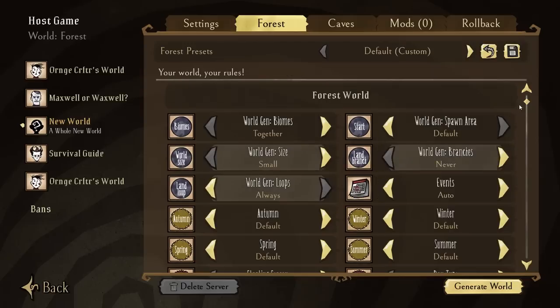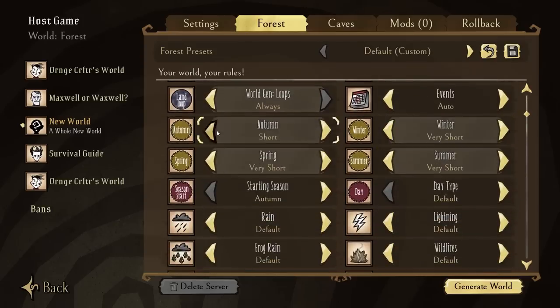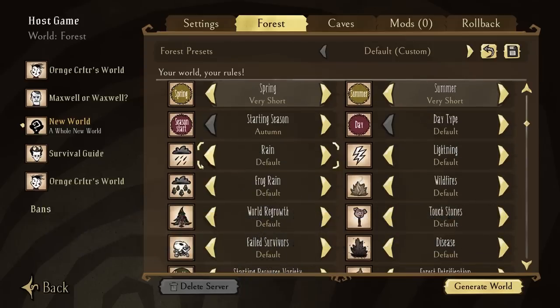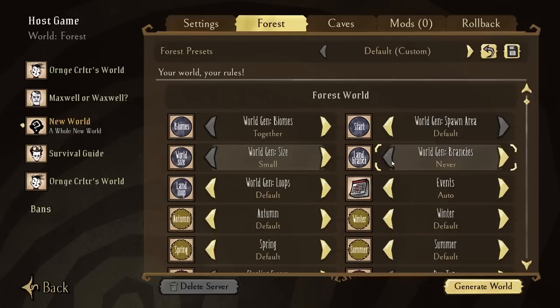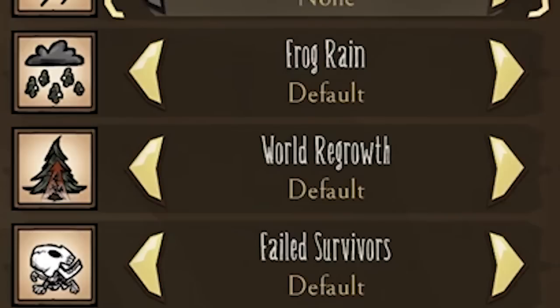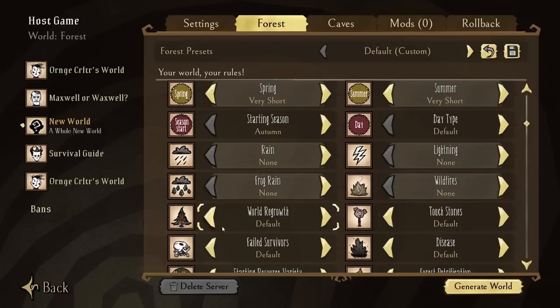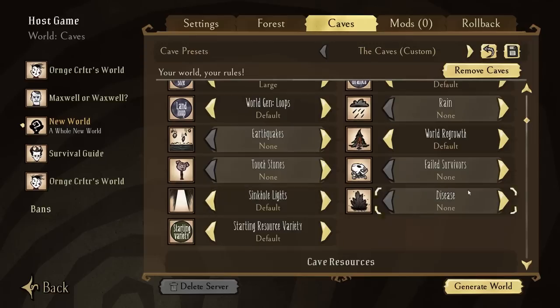Before we begin, there are probably some things I should mention. First of all, all the seasons are set to short, mostly because I'm not sitting through nine hours of standing there doing nothing. Secondly, world size is set to small to reduce the RNG of the things I need to spawn. There are some things the game just does not let you turn off, like world regrowth, so I just leave them on. Lastly, I enabled the caves, which might technically be cheating, but I did turn everything off in there as well.